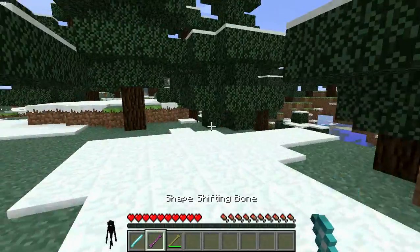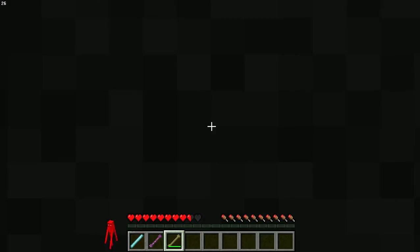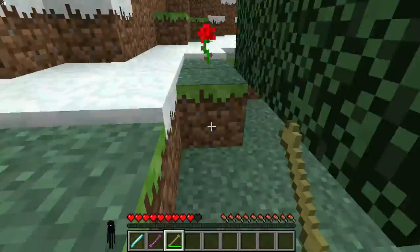The Enderman - just walk around, be weird. And you can also teleport. Yeah, see? Teleport right there.